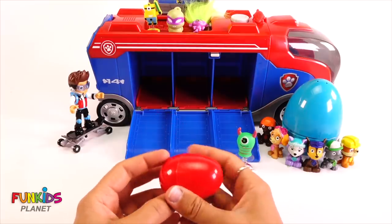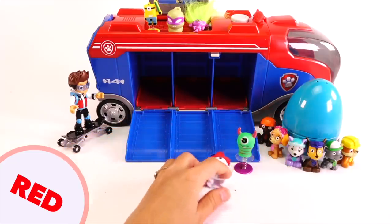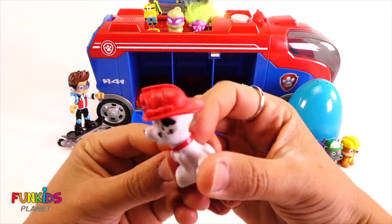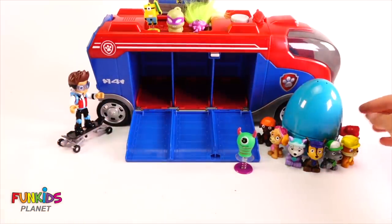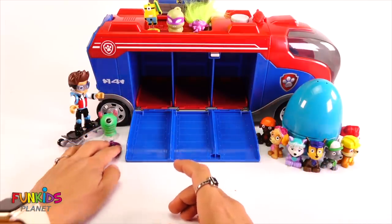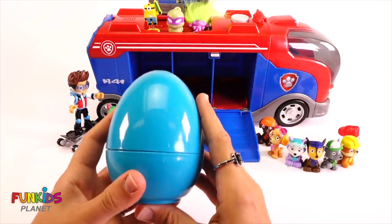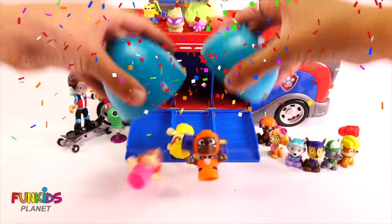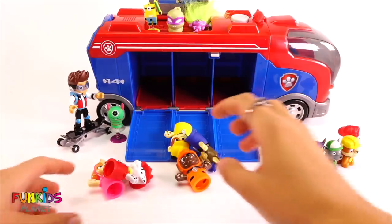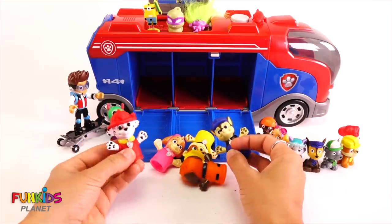Last one. This is a red egg. And look who we got. It's Marshall. He likes to wear red. Okay, look. We got all of our Paw Patrol surrounding this giant surprise egg. So let's go ahead and open it up. Here we go. Oh my goodness. What are all those things? Look, it's Paw Patrol, but they're finger puppets. No way. Let's put them on my fingers.